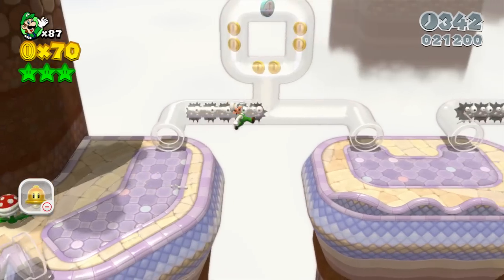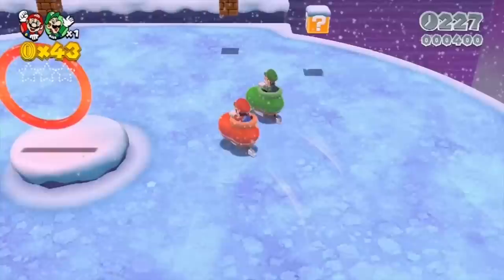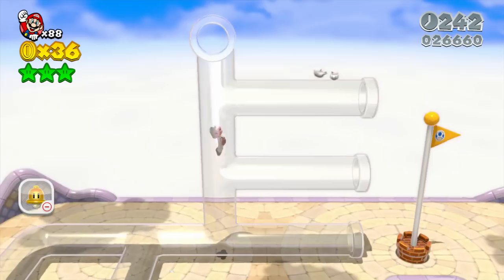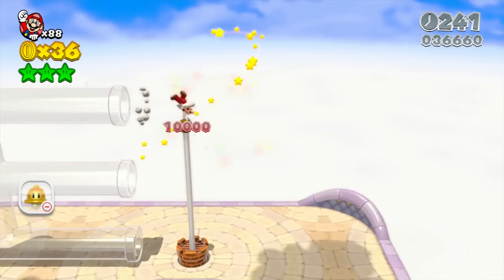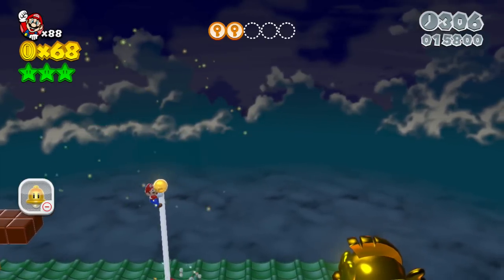Levels in 3D World are designed with a complete disregard for these character abilities. On the one hand, this is wonderful for cooperative play — a feature introduced in the New Super Mario Bros. series and functioning in a very similar manner here, though greatly improved by 3D World's open design. On the other hand, it's a shame that we can mindlessly complete level after level without once thinking about which character is the right one for the job.